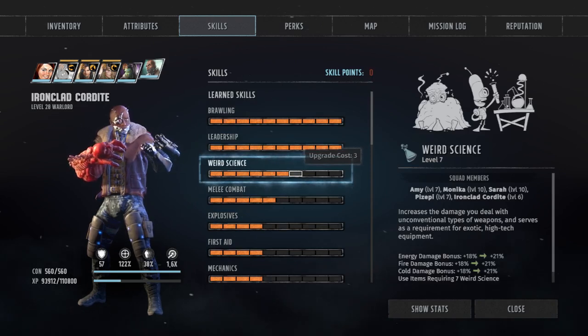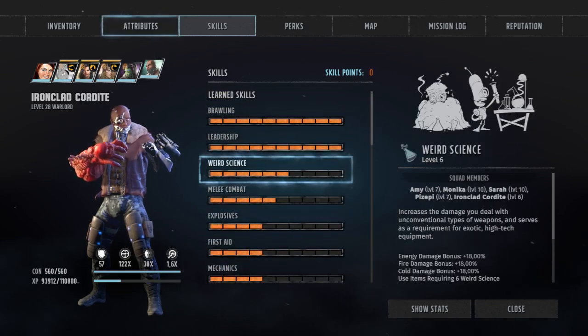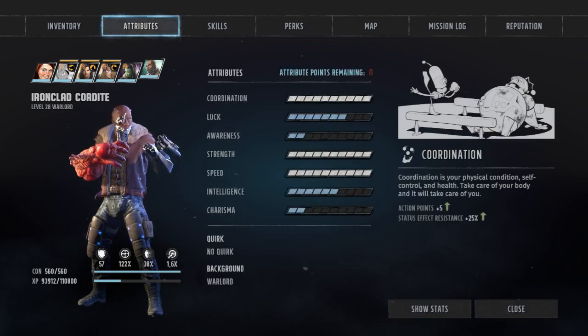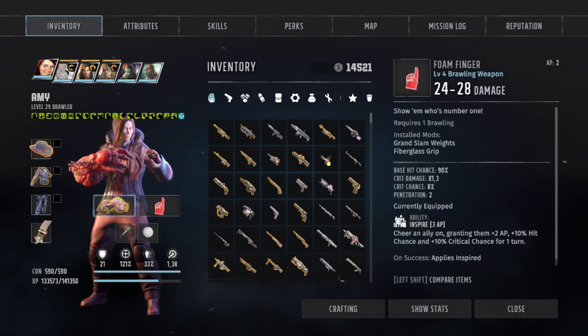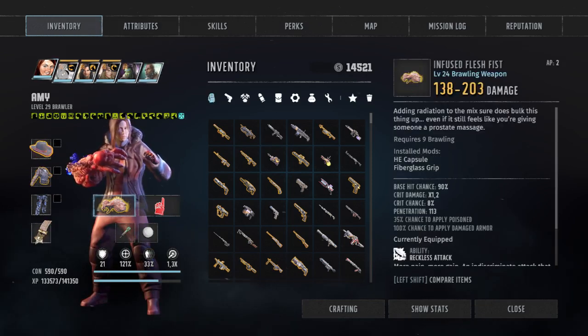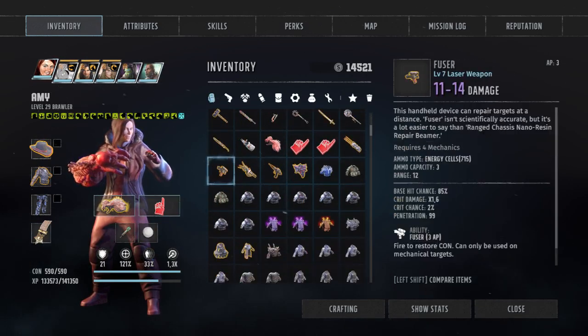Science is pretty good here but we don't have fire damage. This explosive — Amy is exploding. So this is like the final build.